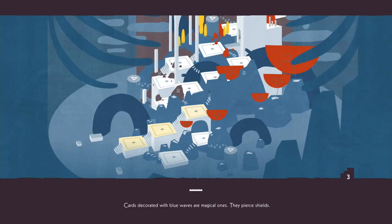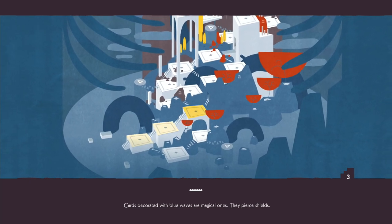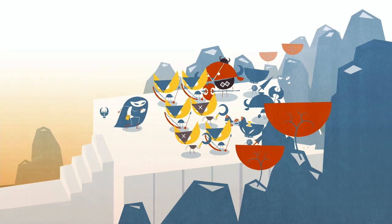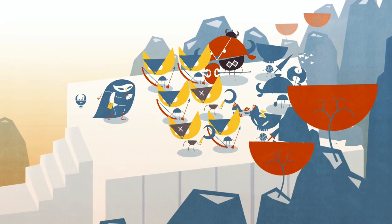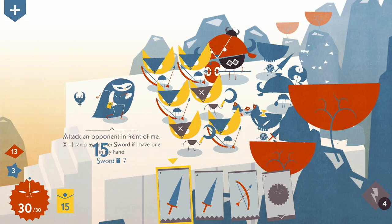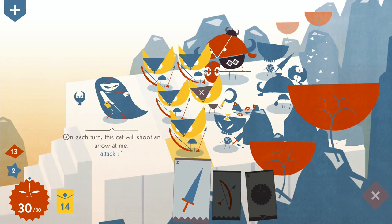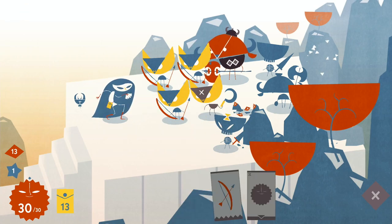The primary dungeon, the Giant's Path, consists of approximately 20 floors and contains a couple of different paths to get to the end. Each floor involves reaching the staircase by eliminating waves of skeletons, cats, and demons that will present a slightly different challenge. You don't actually need to defeat every enemy before escaping, however.